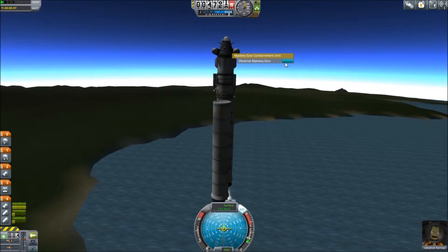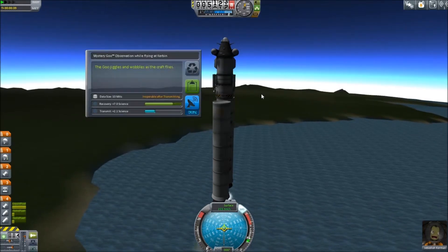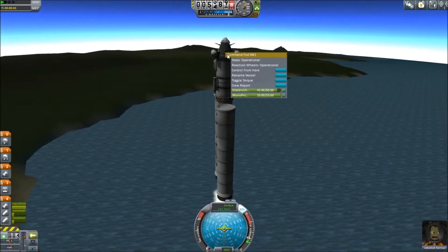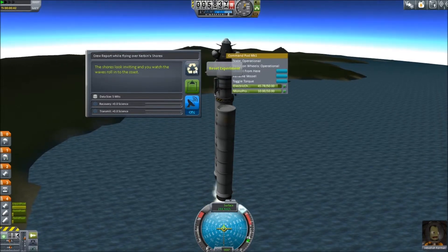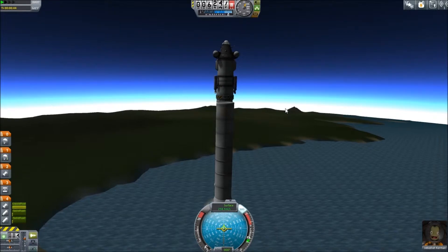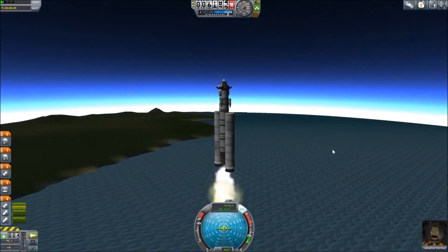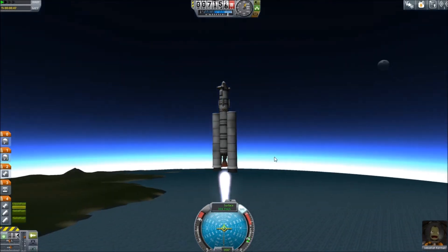Let's do some science. We'll observe the mystery goo and find out if we can get anything from it at this point - yes we can. Flying at Kerbin. And we can do a crew report as well - we don't get anything from that though. The solid boosters are about to cut out, so I'm going to throttle up the liquid fuel engine. At this point we're going to be carrying these boosters even though they're done.